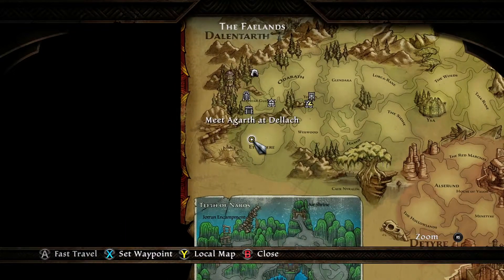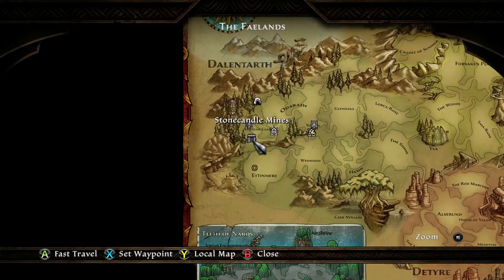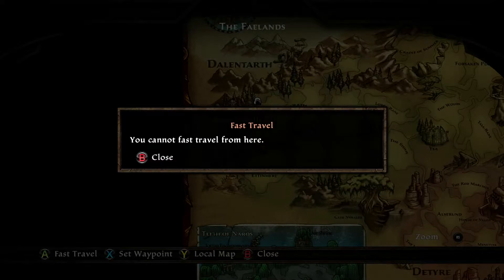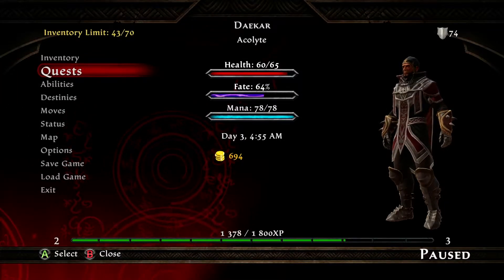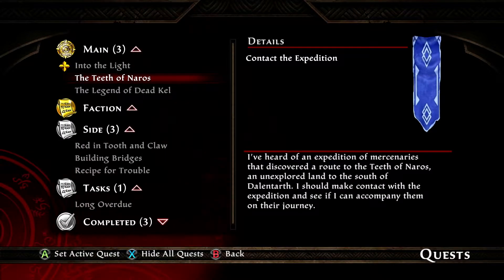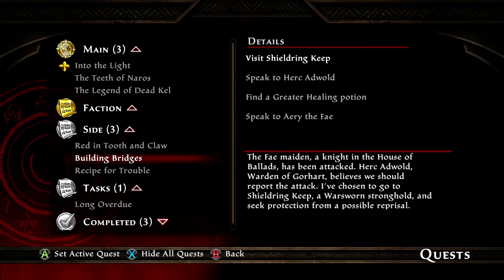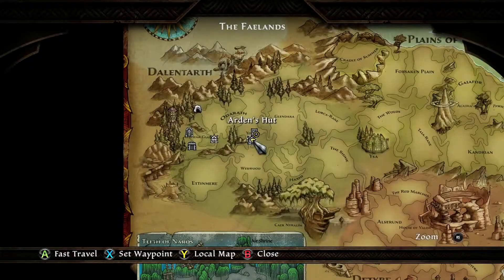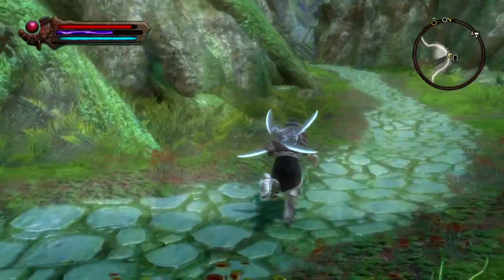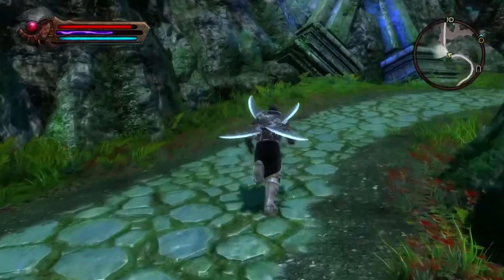I'm going to go down here to meet Agarth at Deloc — well, that was south. I'll be faster to fast travel — oh, cannot fast travel, I gotta go outside. What I should do is check that secondary side quest because now we've made it to this point. We did have a side quest — building bridges. Visit Shield Ring Keep — the Fey maiden and knight in the House of Ballads has been attacked. Let's track this and see how close we are to it. It's just up this way, not too far — let's make a solid effort to get to it and help the Fey lady out.